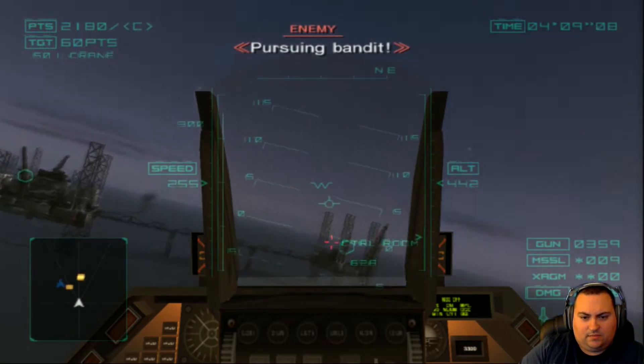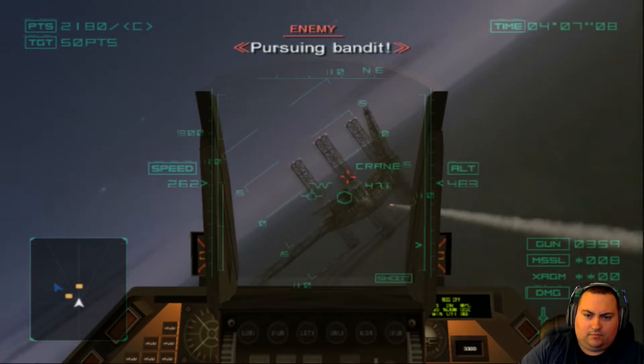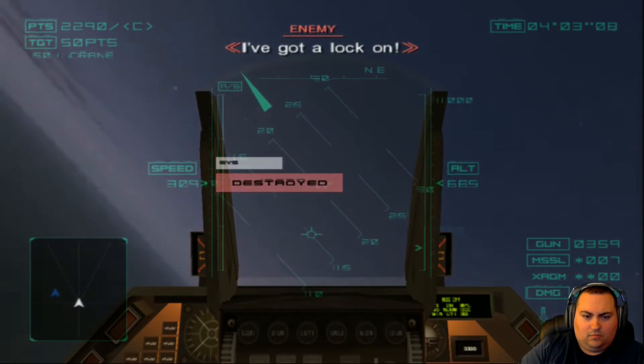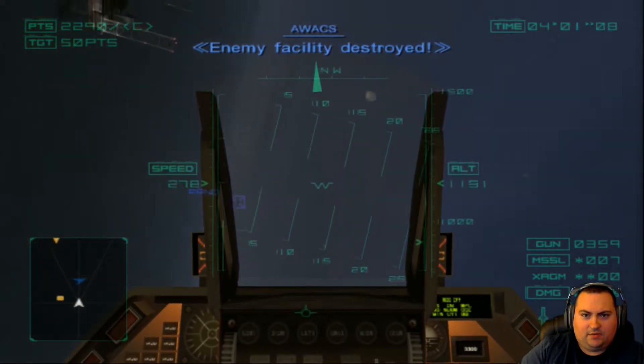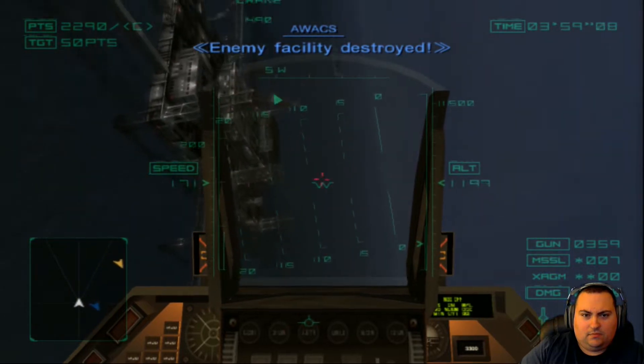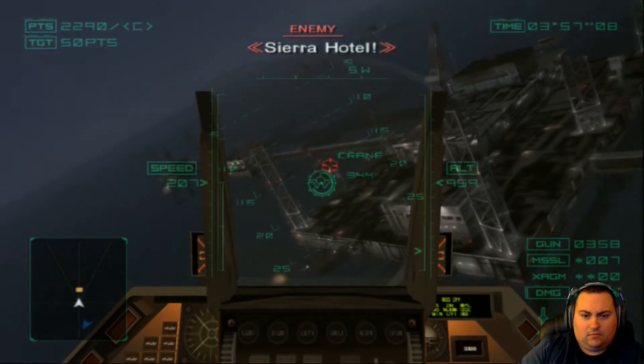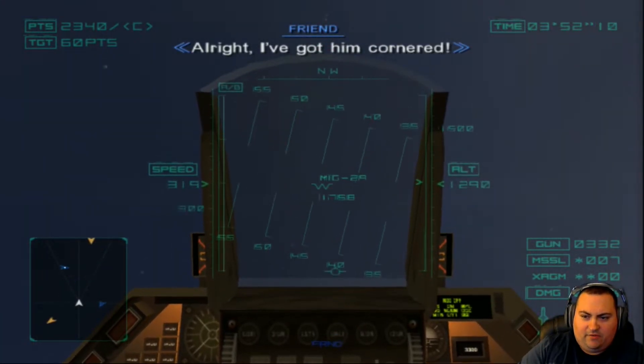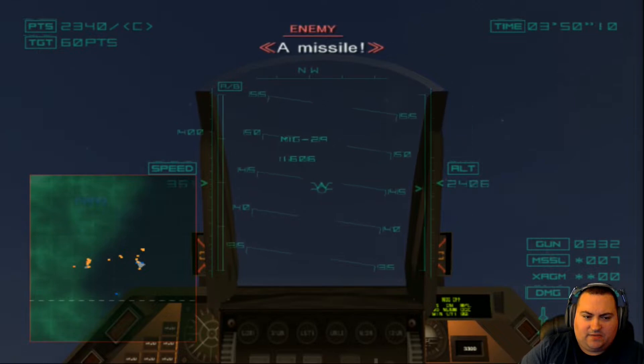Mobius 1, Fox 2. Pursuing bandit. Bandit behind you. Got that. Enemy facility destroyed. Got the crane with guns. There are some aircraft above us now. I have seven missiles left.